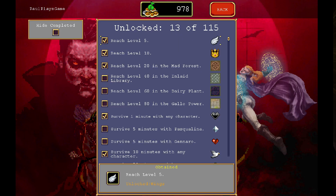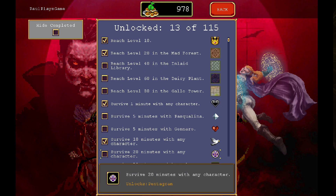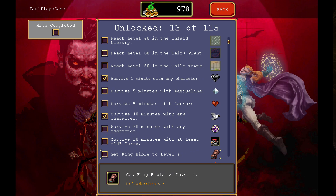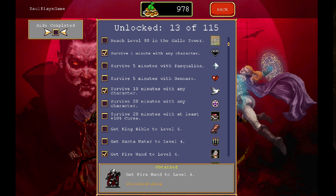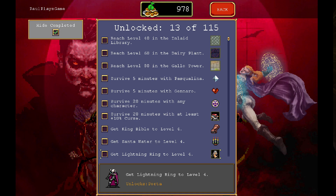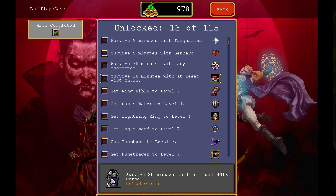Unlocks — we've got this, this, and that. A bird — I need five minutes of Gennaro, five minutes of Escalina, twenty minutes to get the Pentagram. That's Rune Tracer and Puma Roller. Reach level 60 in the dairy plant, 40 in the Inlaid Library — so we need to do more in there to get some more levels. There are so many things. Have 20 minutes of at least 10% curse. King Bible to level four — so we do need to take bibles and Santa water. Level items.